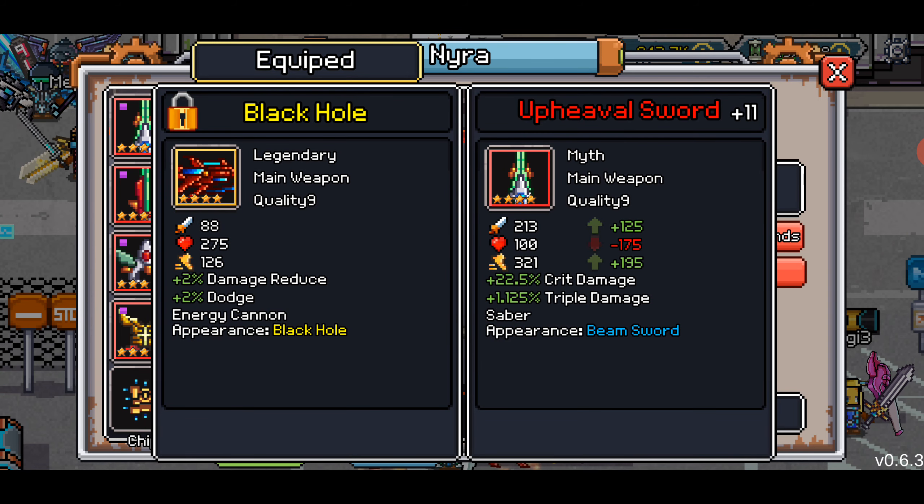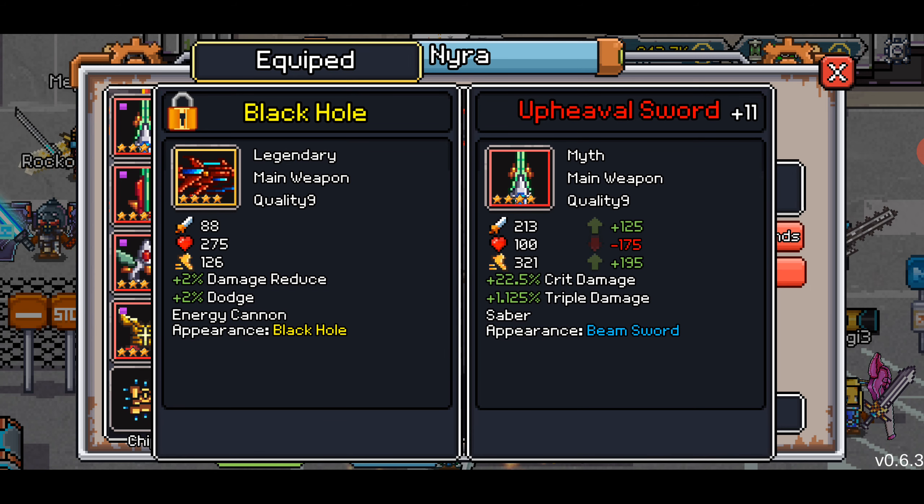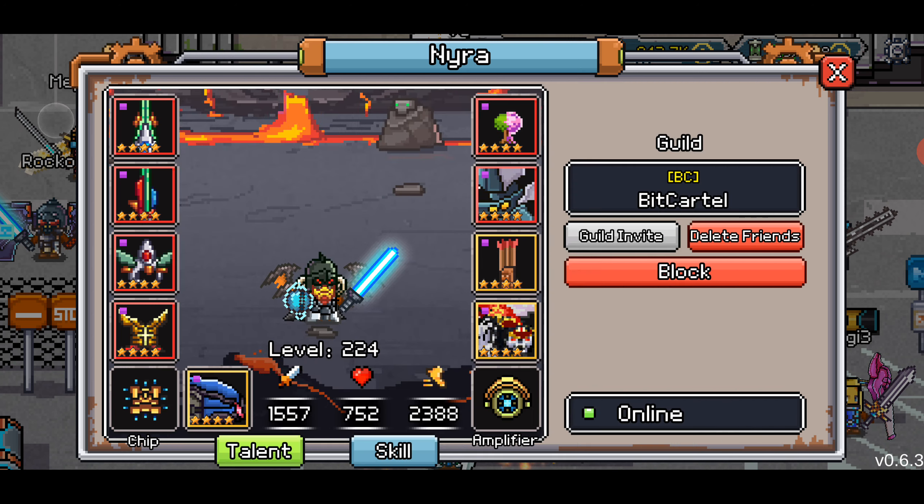If this is a saber, it will have the exact same skills as a legendary saber. The only difference is the bonuses and more stats. You're seeing the plus 11 up top because that is the refine mechanic — there's a new NPC in the game where once you max your weapon, as long as it's quality 9, at least a mythic or set, you can continue to add stats to it. We did cover it when 0.6.3 came out.